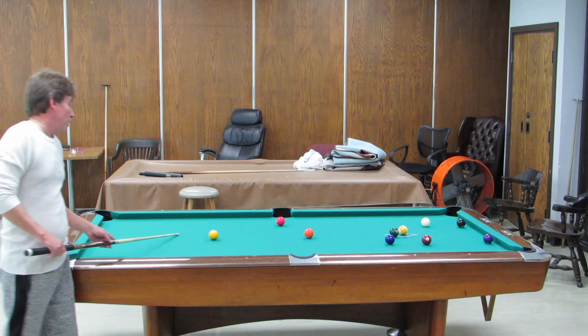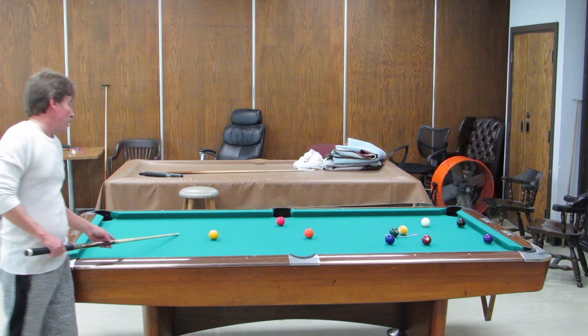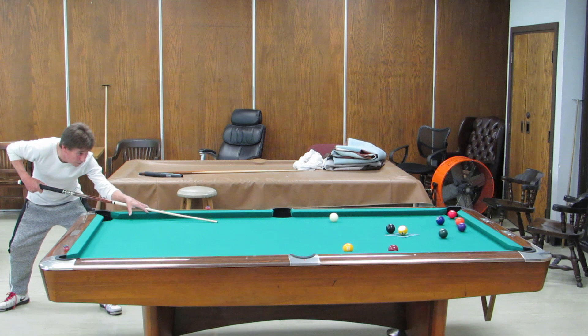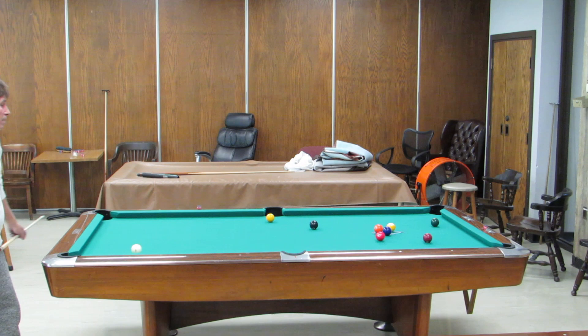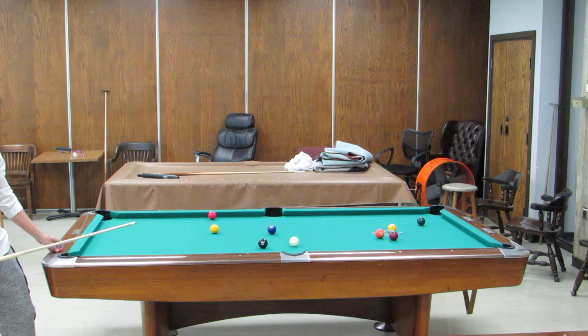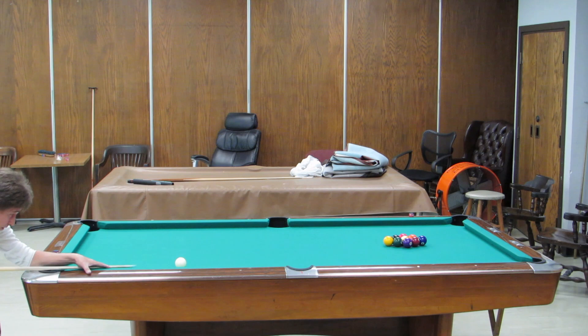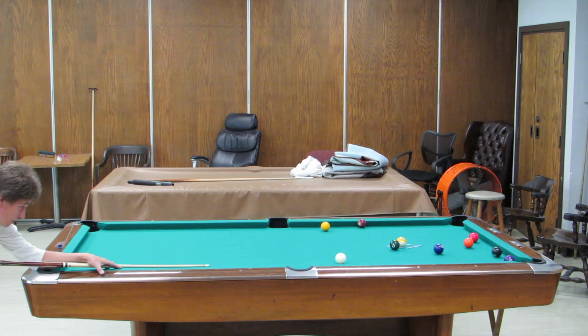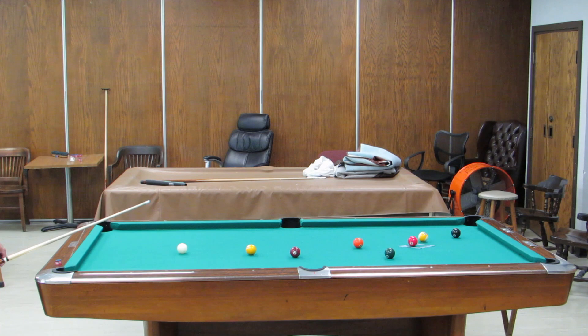After doing this for about an hour and a half to two hours, you're going to start getting real bored — it's going to get monotonous. So I decided to make a game out of it: break eight times, and for each break give yourself one point for each of the three things you're trying to do — making that corner ball, getting the cue ball in the center, and getting the one ball down by the corner. If you don't do any of the three things, it's a zero; one thing is one point; two is two; all three is three. At the end of eight breaks, add up your score. The lowest you can get is zero and the highest is 24.